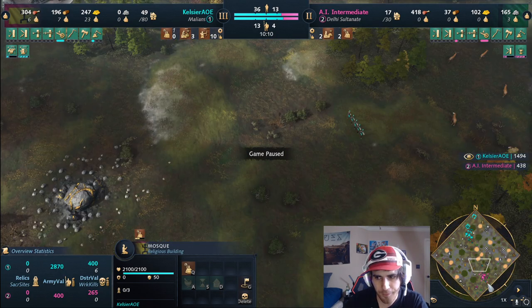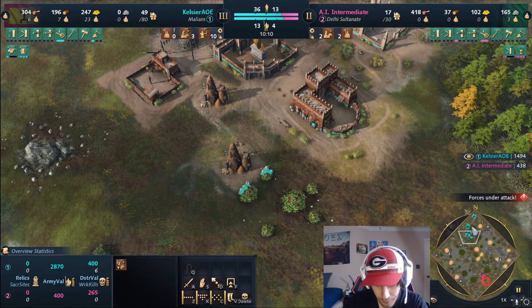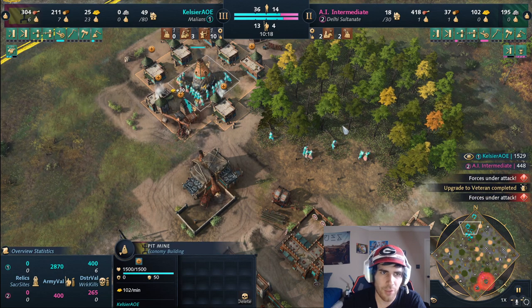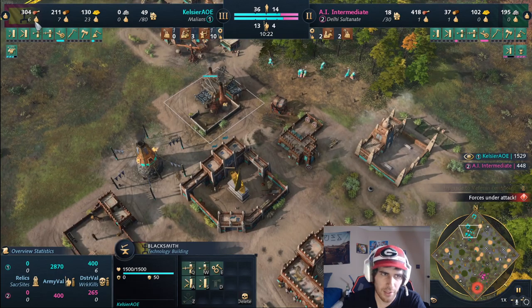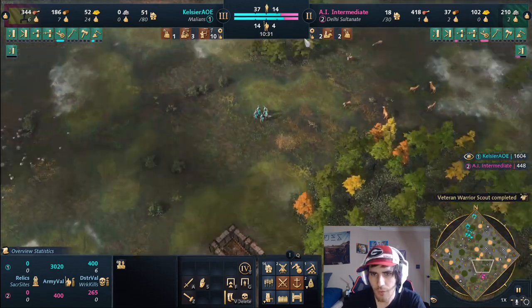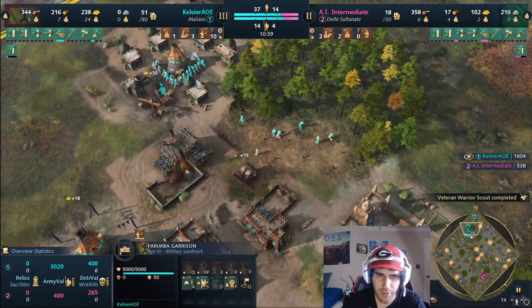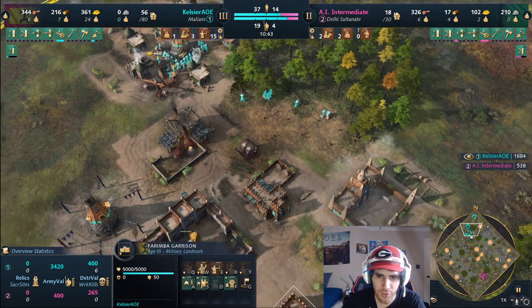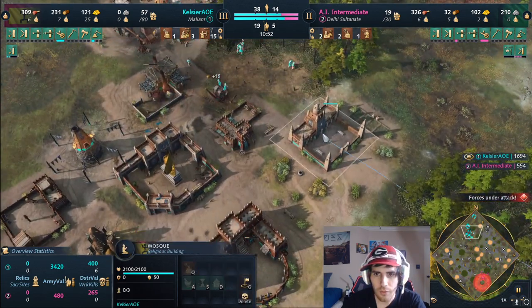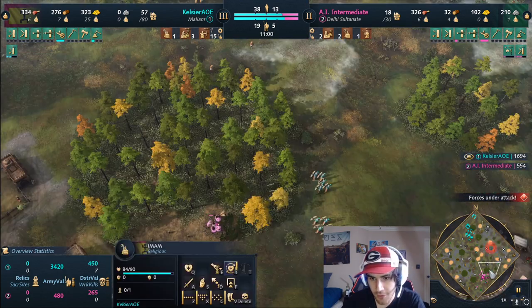A big benefit of the Farimba is that you can switch units extremely fast. If you see a bunch of horsemen you can instantly switch to Donzos and get five right away. I'm queuing a monk from the mosque and sending my archers forward to try and do damage while still harassing with scouts in the background. Once I get up to about 26 on gold I'll switch some over to wood so I can build rams.